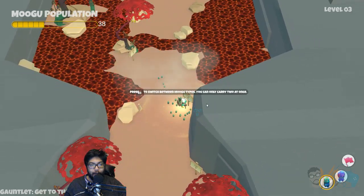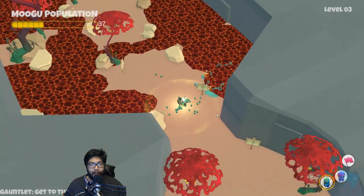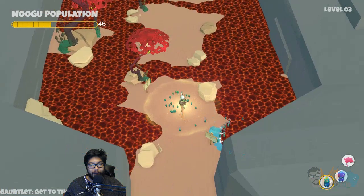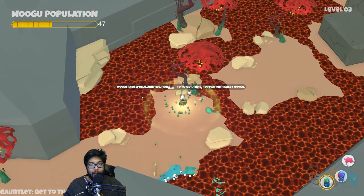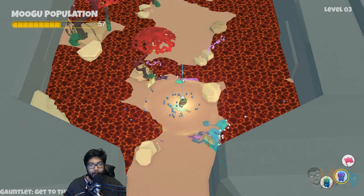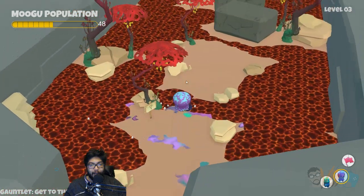Okay, what's this? Oh my god — you idiots! Wait, what do we do here? Target and float with the gassy Mogu. Is this the gassy Mogu? Which one's the gassy Mogu? Are you the gassy Mogu?